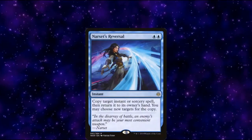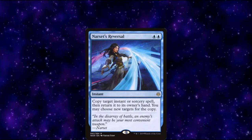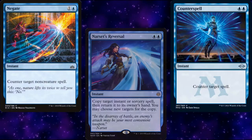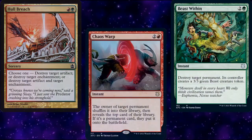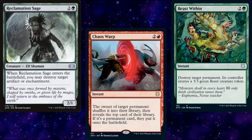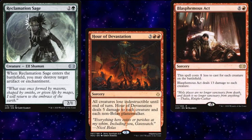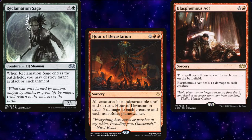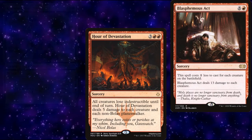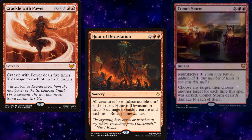Narset's Reversal is not just a combo piece — it's also part of our interaction package. We also have Negate and Counterspell as our countermagic, as well as Abrade, Hurl Breach, Beast Within, Chaos Warp, and the aforementioned Reclamation Sage. For board wipes, we're running Blasphemous Act and Hour of Devastation. Our deck likes to draw a lot of cards, and having a board wipe that can kill Narset, Parter of Veils is a good thing. We also have Crackle with Power as either a win con or spot removal, as well as Comet Storm.